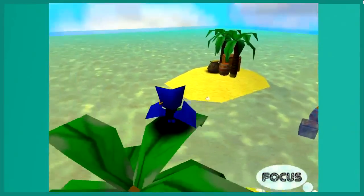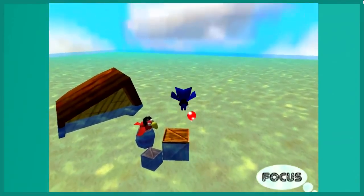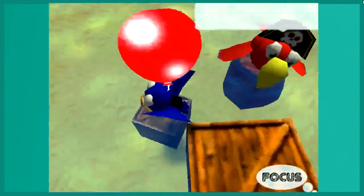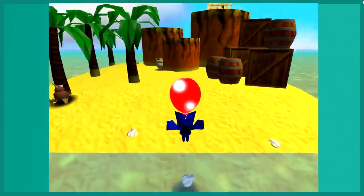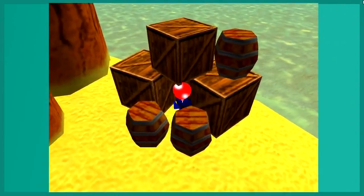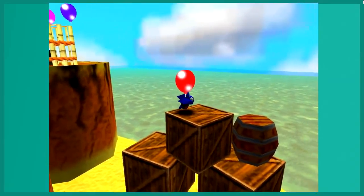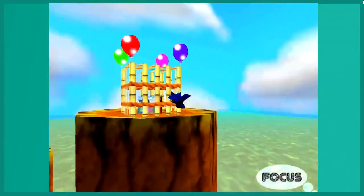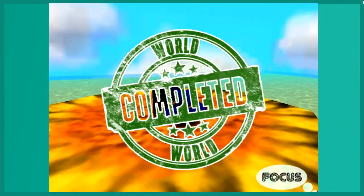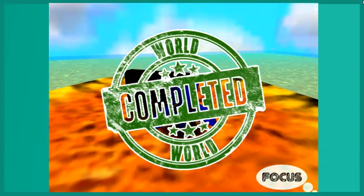You're going to see when I finish this level, I'm going to get kicked back to the main menu screen. On that main menu screen I'm going to select a different level. I completed the world! It's surprising it doesn't say 'world one' or something, but whatever. Hopefully it'll tell me about the focus mechanic, because I know that's a thing you need to be aware of.